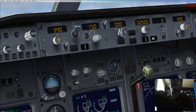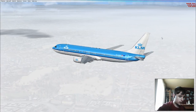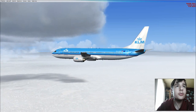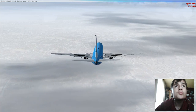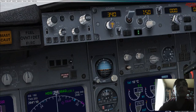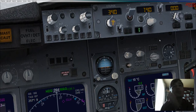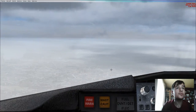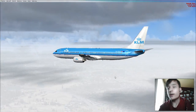Right, autopilot off, I'm going to begin my approach. Autothrottle is still on though — we need to kill off some speed. Let's have full flaps now. Now I can indicate 140. Okay, gear down.